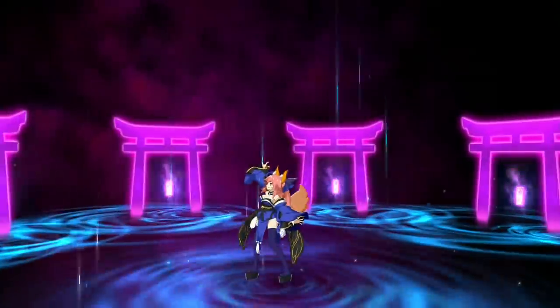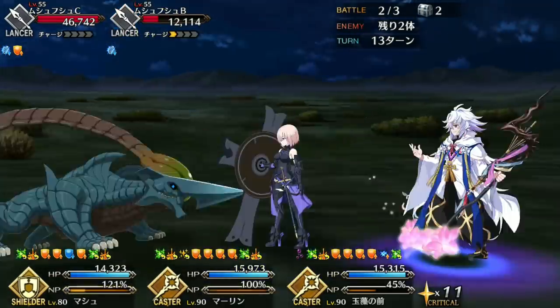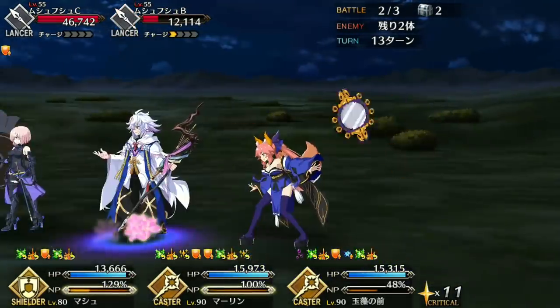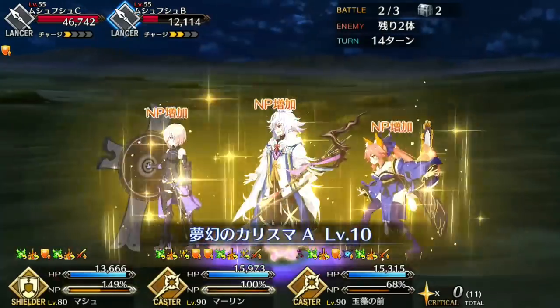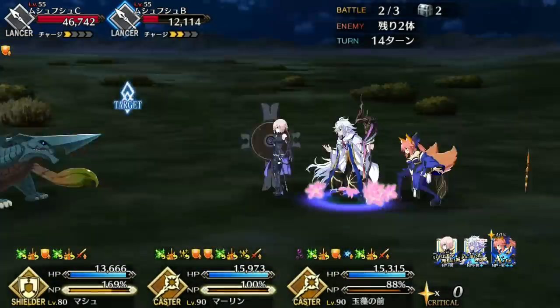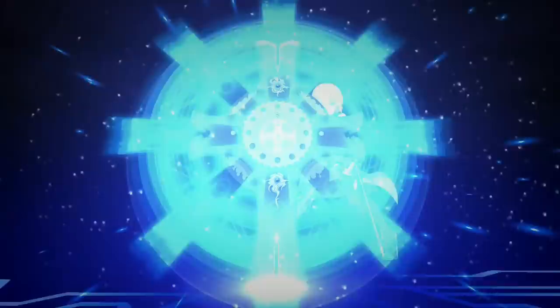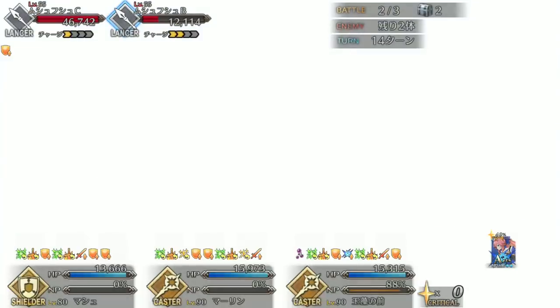He has some of the best damage buffs in the game as a support, and his NP gain is off the charts once he gets his first Noble Phantasm off, enabling constant spamming. So he can't be killed and he has universal buffs for every servant at no cost. If I had to pick one weak spot, it would be that the cooldown on Illusion is kind of long — but then again, it's essentially a free Noble Phantasm, so that's expected.